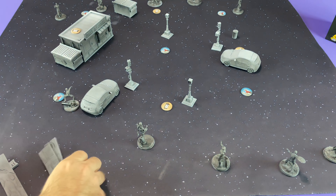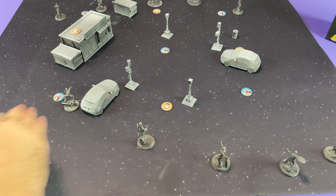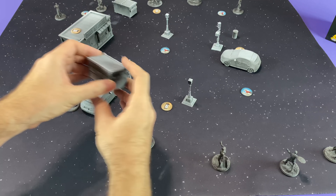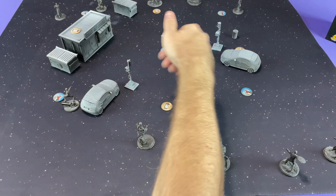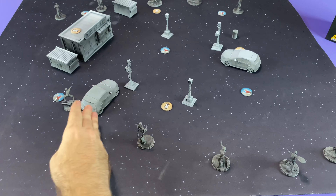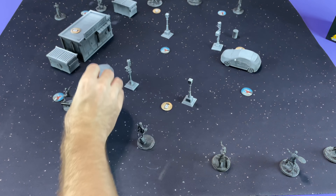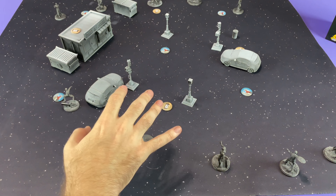This game also uses a lot of terrain as interactive terrain, and the core set comes with all the terrain you see here — an awful lot of bits. You've got two cars, two dumpsters, the Daily Bugle newsstand, trash cans, lights, and streetlights. A lot of this stuff is really cool because in addition to providing cover, it can be thrown or picked up and thrown — you can potentially hurl a car at somebody and do lots of damage, which is really exciting and makes your table more dynamic.